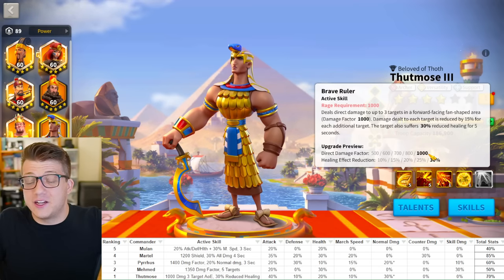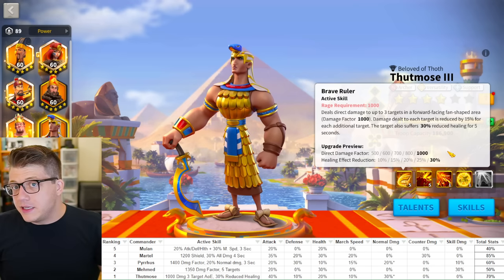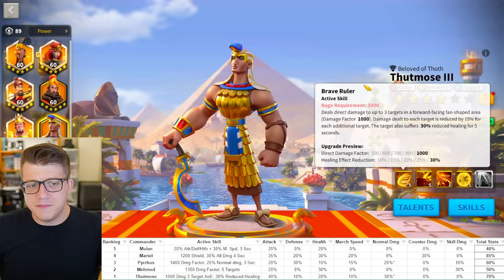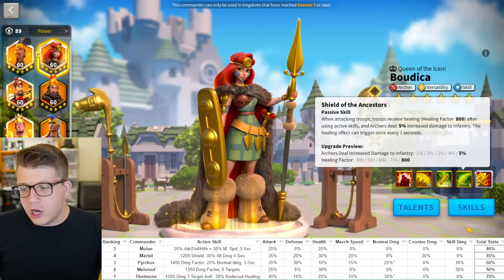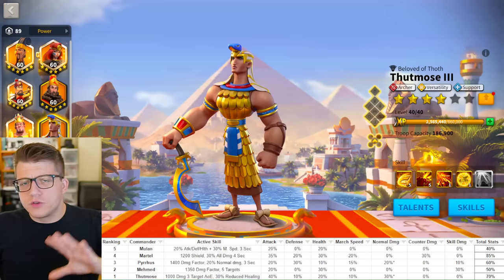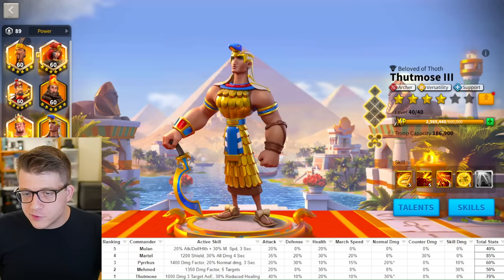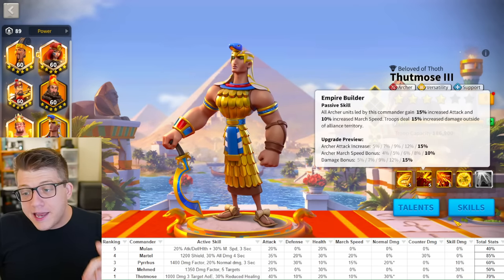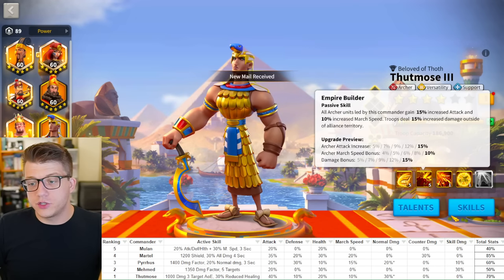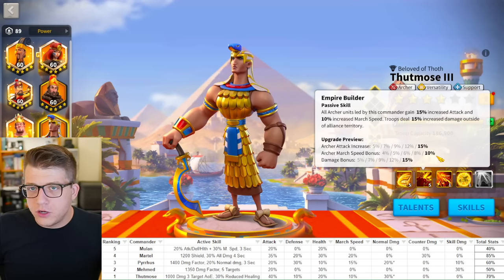He also reduces the healing of the targets he hits — not a huge deal, but there is more healing in the game than you might think. Butadika Prime heals pretty often on her fourth skill, which is one reason she's so good at dueling, and there's some healing in the defense tree as well. Beyond that, he gets 15% attack, 10% march speed, and 15% damage outside of alliance territory — a lot of benefit for a single skill. The attack is a little low and the march speed is a little low, but the damage bonus is nice.